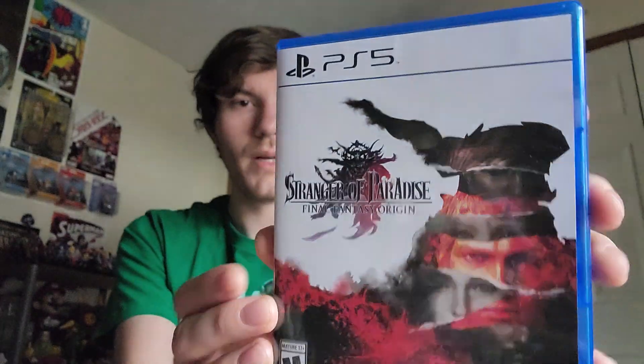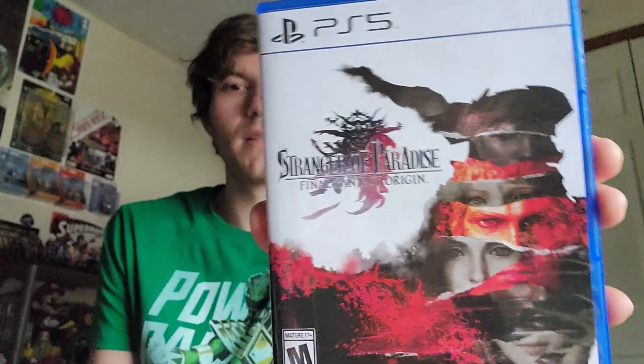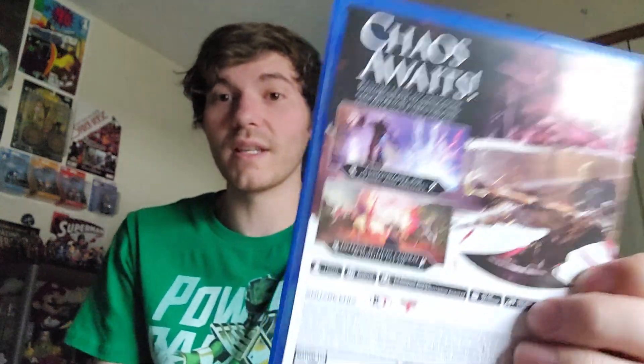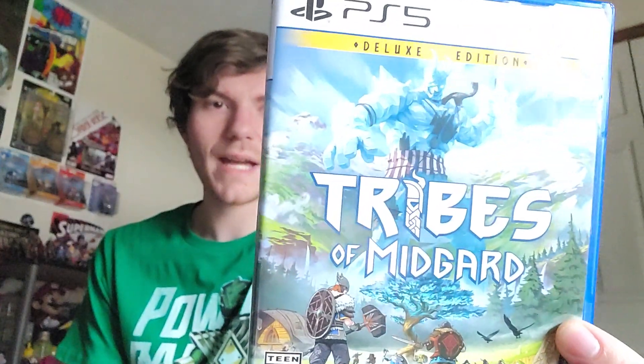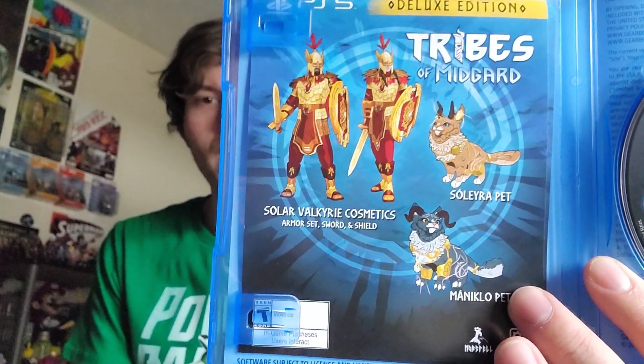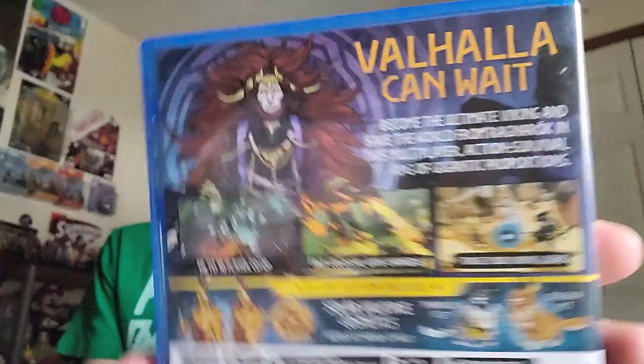Another Christmas gift is Stranger of Paradise: Final Fantasy Origin. I haven't started it yet but it was on sale the week of Christmas. I played the demo a little — they have to defeat chaos; he says 'chaos' at least 25 times in the trailer. And then there's Tribes of Midgard, a gift from a friend — something we can both play together. He says it's like an RTS-style game. The art style kind of reminds me of those free downloadable games on Xbox 360 — not a bad thing, a lot of those were really fun.